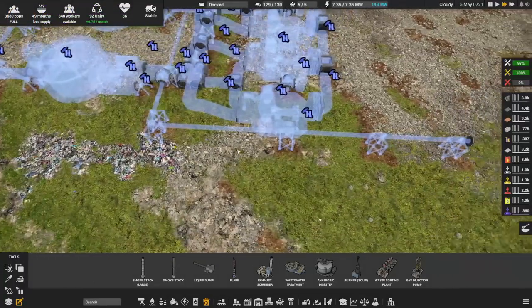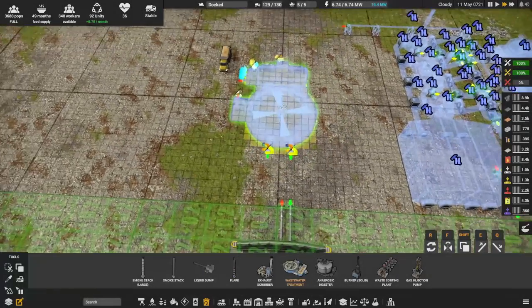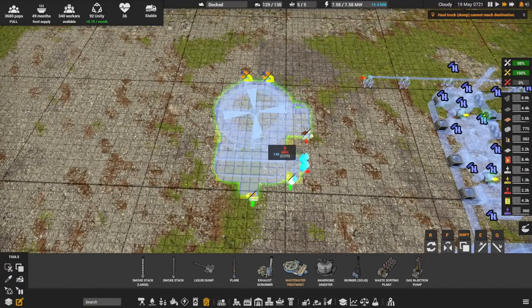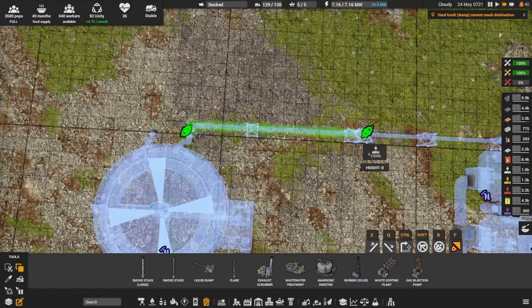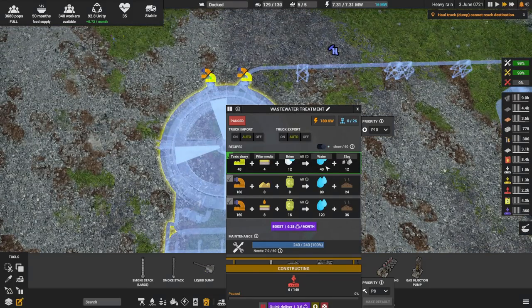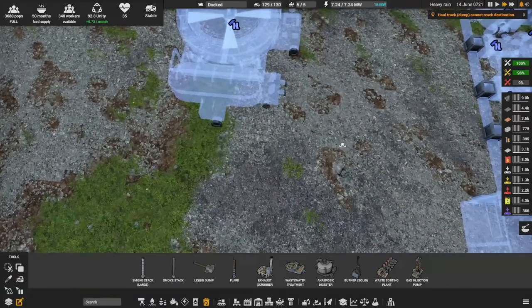Then we have the acid. Let's have a look at one of these treatment facilities here. So we get the toxic slurry coming on over. This needs filter medium — that's a new thing, but we also need filter medium for something else later on. Then we need brine inbound and we get water outbound — 40 water outbound. We get a monstrous amount of water outbound compared to what you get inbound. So that's nice. And we get some slag outbound, so that is something we need to deal with.